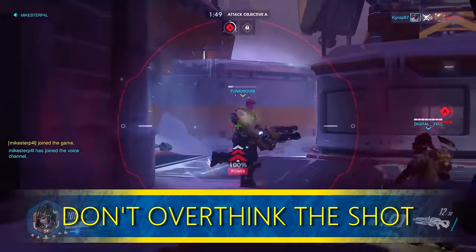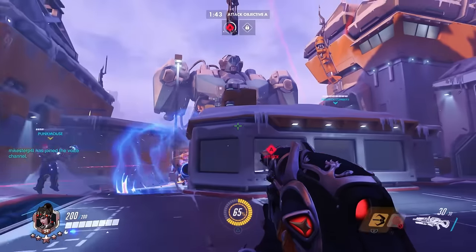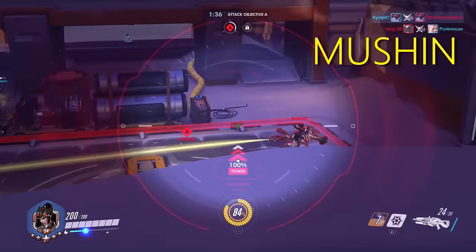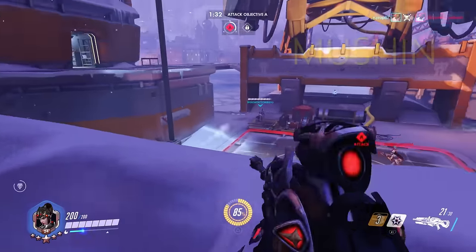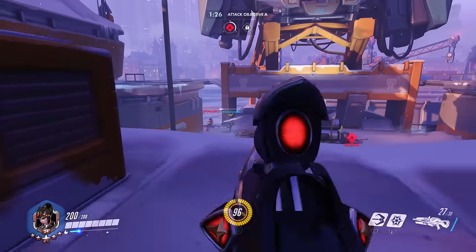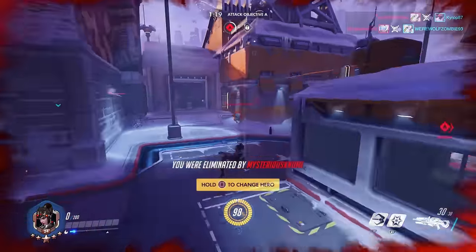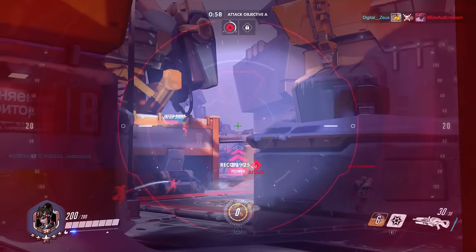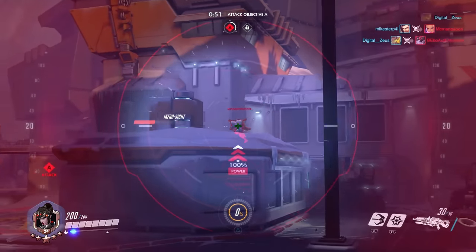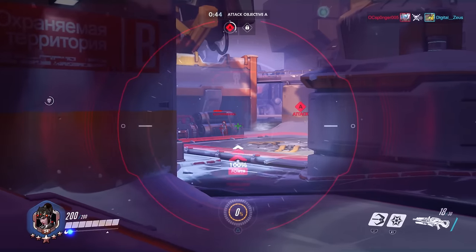In your journey to improve your Widowmaker, you're going to be very self-aware and conscious of your performance. But ultimately you want to get to a point where you aren't thinking about your shot anymore. There is a Japanese term called Mushin, meaning "no mind." It's a level martial artists reach after years of training when they no longer fight thinking about their moves — they just do them instinctively. Your conscious mind is too slow to process things as fast as your subconscious mind. Like catching a ball: you don't consciously calculate the interception point, you just do it instinctively.